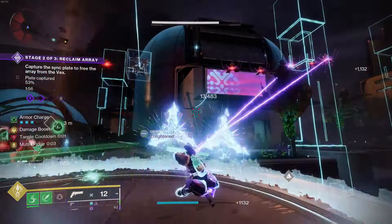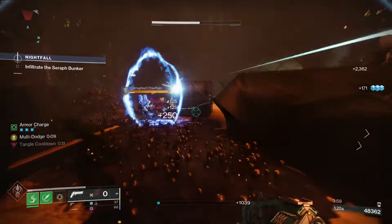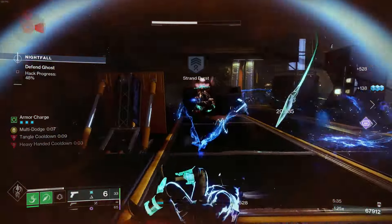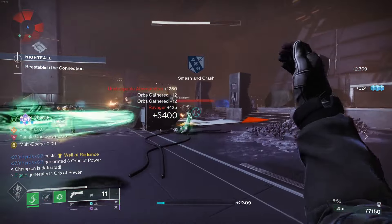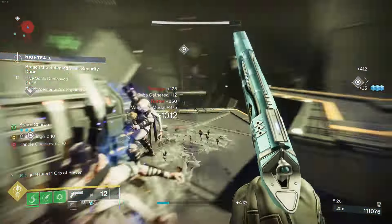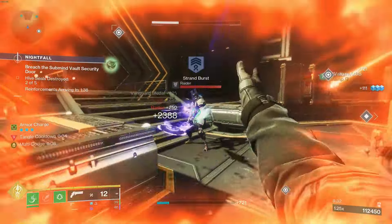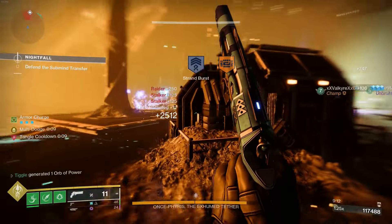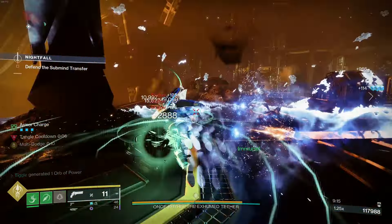Now that I've narrowed it down to Strand, I jumped into a couple of heroic nightfalls to give it a go. This week happened to be Heist Battleground on the Moon, which is a pretty action-packed nightfall, so it gave me a chance to really test out what the Dance Machines were capable of. A couple of things I noticed: sometimes I would throw a needle, dodge, then go to throw another needle, but the first one would come back to me and I'd end up catching that one instead of throwing another.